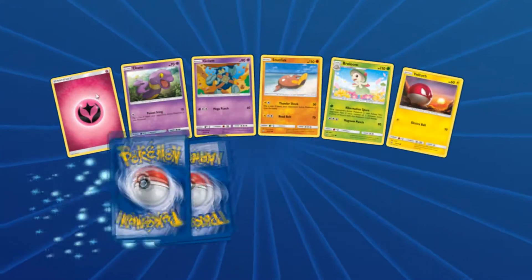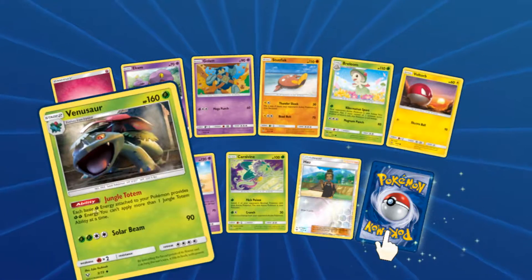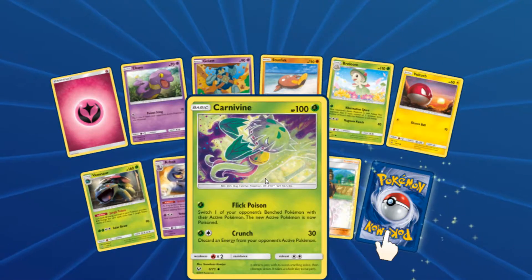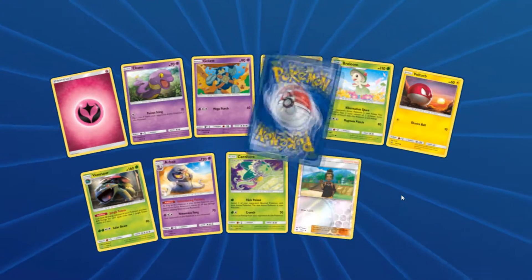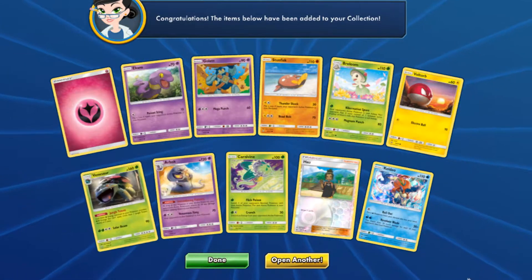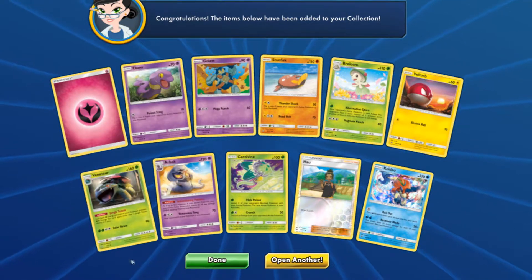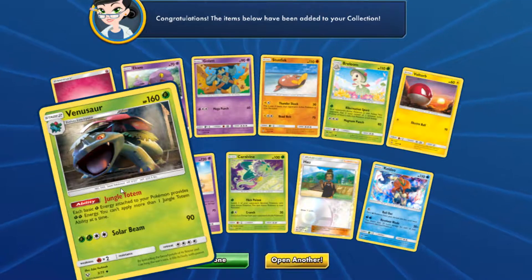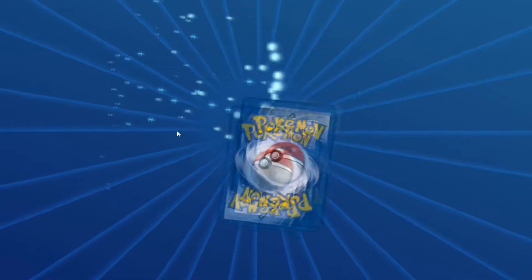Pack two: Fairy Energy, Ekans, Golett, Sunflora, Breloom, Voltorb, Venusaur — which is great — Arbok, Carnivine, Howl as a Reverse Holo, and a Keldeo. Now, this Venusaur is awesome because if you play something like Mega Beedrill, which is really fun, you only need one energy. It basically makes one Grass Energy count as two Grass Energy, and Mega Beedrill requires two, so it's really good.